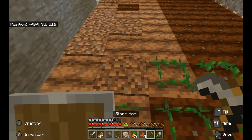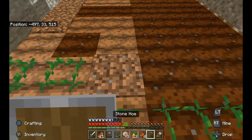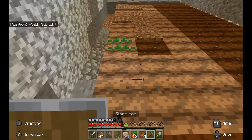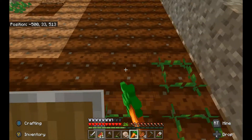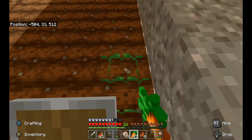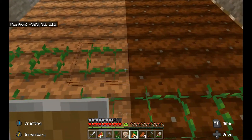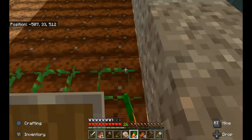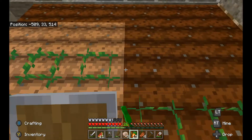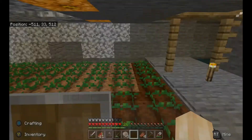We're almost done planting carrots. Eventually I'm gonna go full-send on auto farms. When I was looking up efficient farms for regular farming products like wheat, potatoes, and carrots, I saw this really cool villager farm — they rigged up some sort of mechanism with minecarts and hoppers so that the villagers have to drop their carrots into the farm.